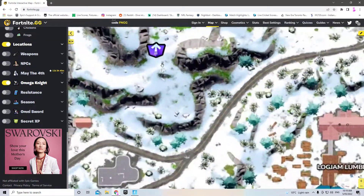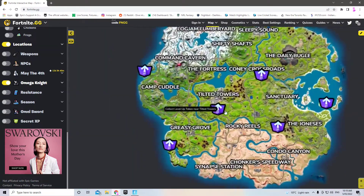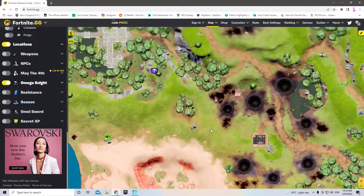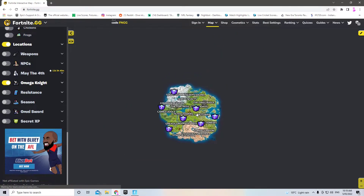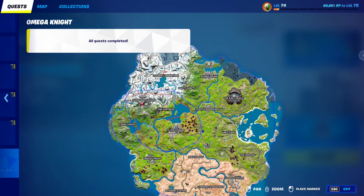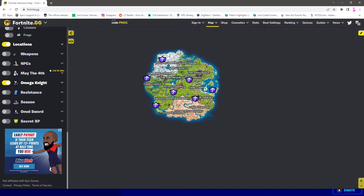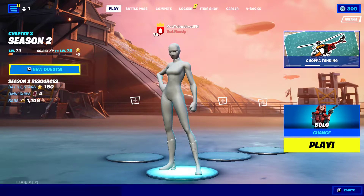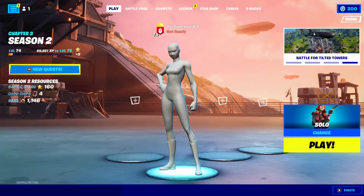There's one over here, one over here, here, here, here, and one over here — I'm just going to go through all of them. It's actually very similar spots to where the Monarch quest pack tokens were. This also gives you free level-up tokens so you can level up — if you find all seven level-up tokens you guys will get seven levels, so I'll be at level 81. That's how you guys can get the Omega Knight quest pack golden style early.